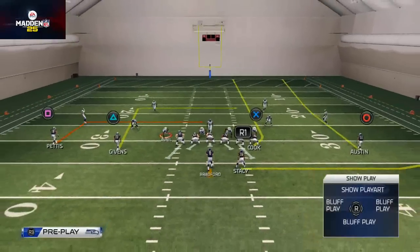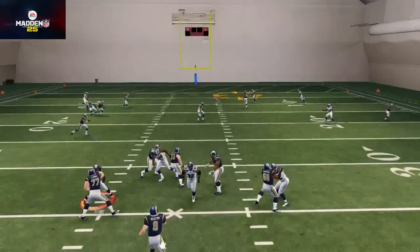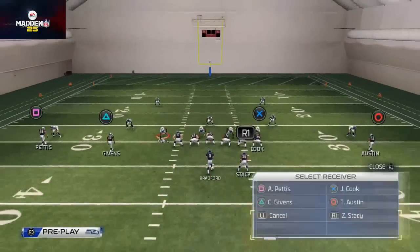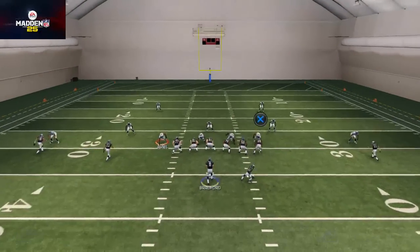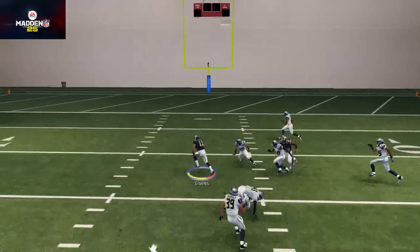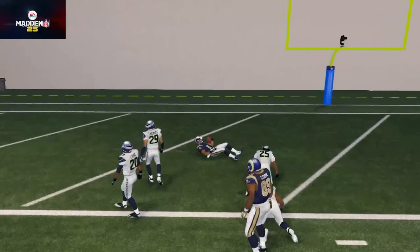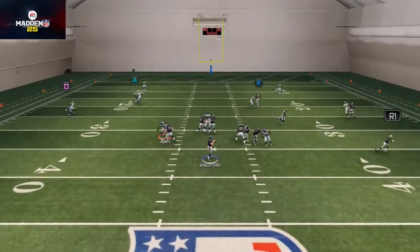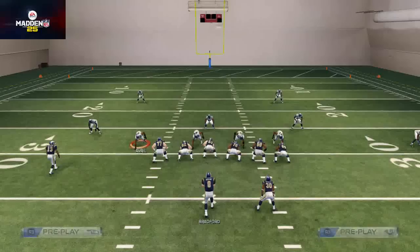Against cover 2 zone, this levels side is where you want to go. A lot of times the triangle receiver is going to be open coming across the middle, or if you wait just a little bit longer, square is going to be open underneath the middle for easy yardage. Against cover 4, this is where you hit Jared Cook on the deep seam with an inside pass lead. You can click on and make that user catch in the seams — this beats every basic zone in the game.